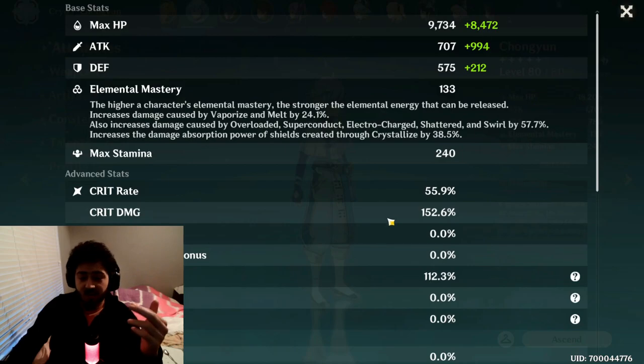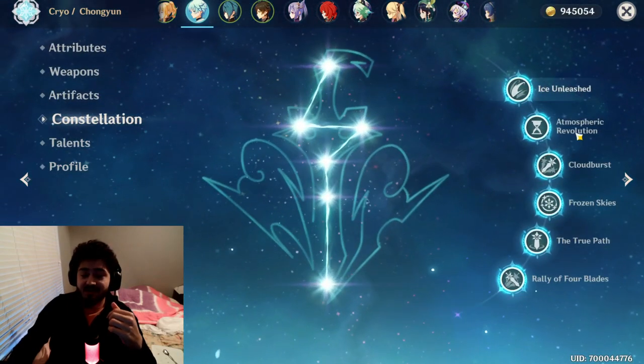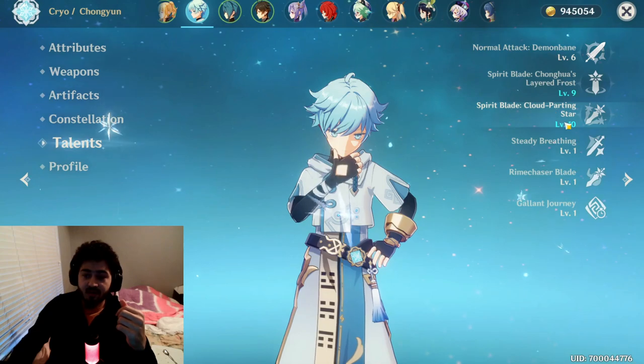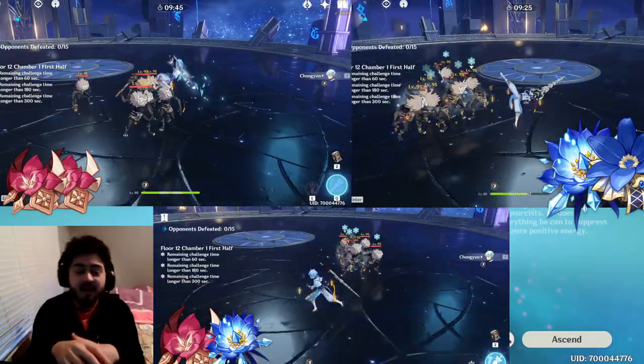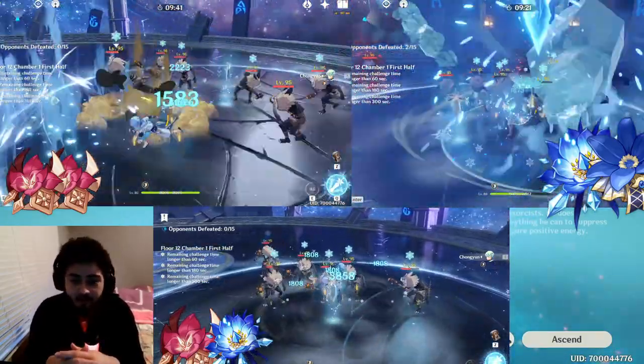For my stats on Chung Yun: 1700 attack, around 50% crit rate, 152% crit damage, 133 elemental mastery, and 46% cryo bonus. He's a C6 unit with all level 6 talents, a level 7 Q, also boosted by level 3 due to constellations.